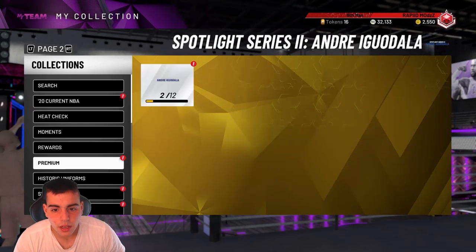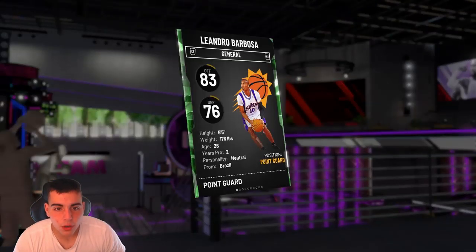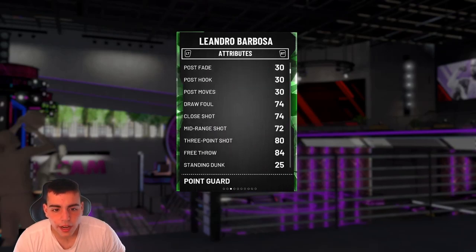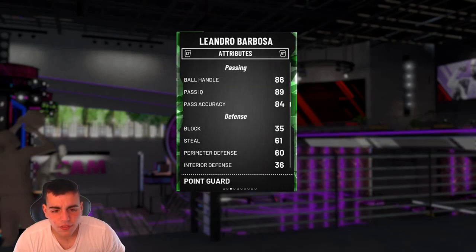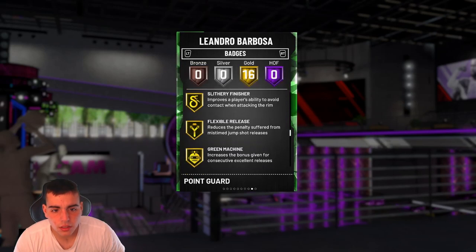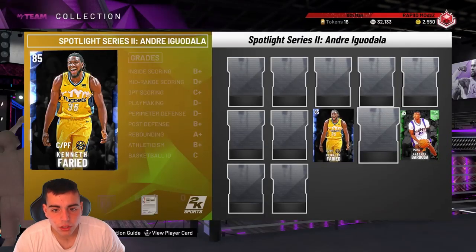We actually did just pull the new Leandro Barbosa, so let's look at him first. This Leandro Barbosa is probably money from three — actually he's not even that good. 80 layup, 83 three-pointer, 84 free throw. Passing is good. Defense is atrocious. Let's see if he has quick draw. This card looks really bad — this card's terrible. Probably a worthless card to the set.